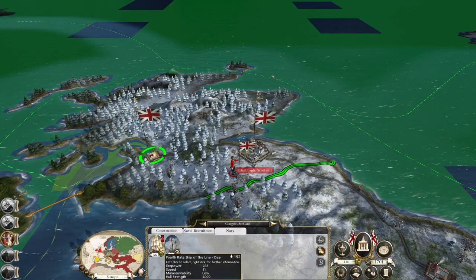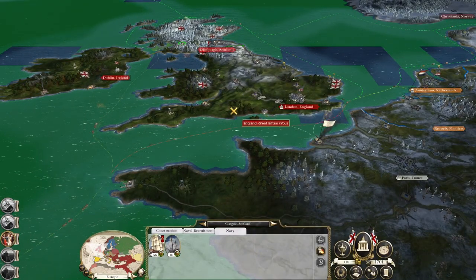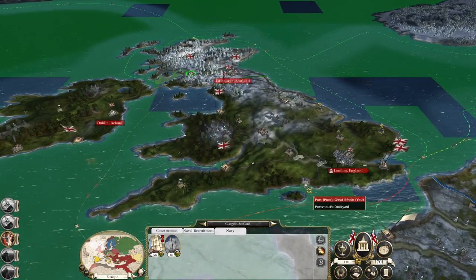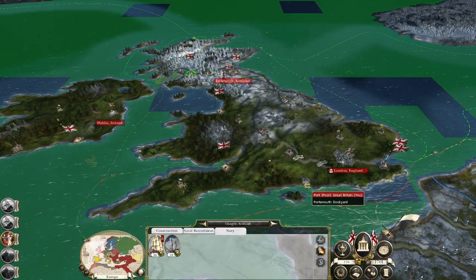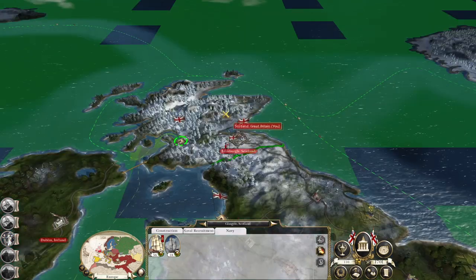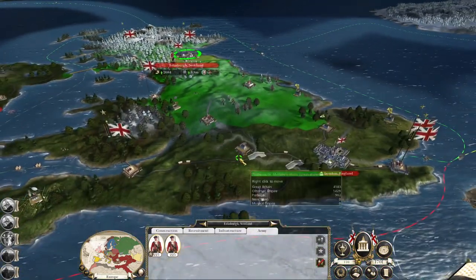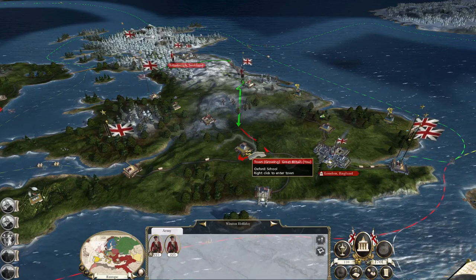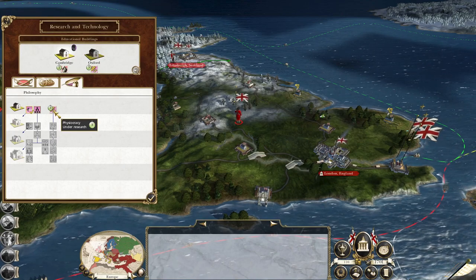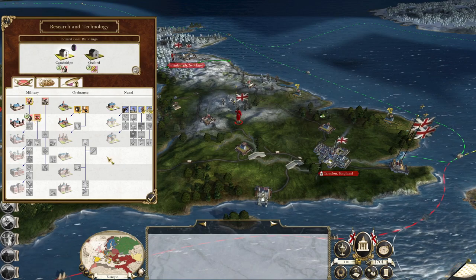We're getting some extra ships next turn. You probably don't necessarily need to be here unless that's where we build up our home fleet. We've got some line infantry recruited in Scotland — let's march them down to Oxford. Let's check our tech: Physiocracy is a good decision, as is socket bayonet for Cambridge.